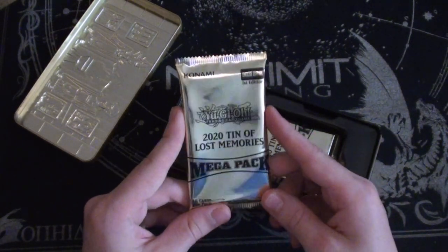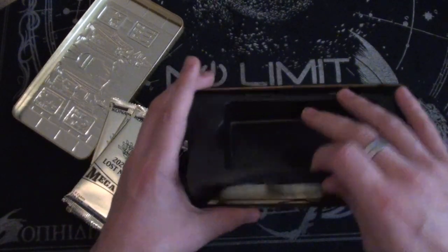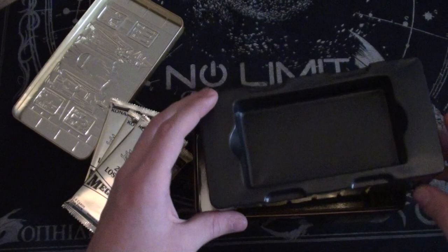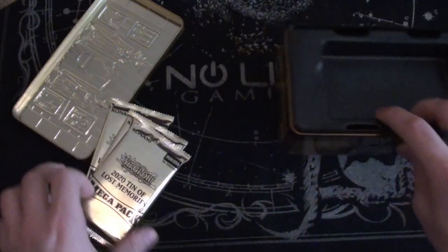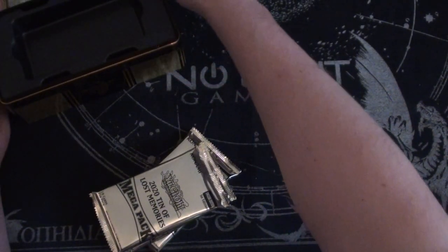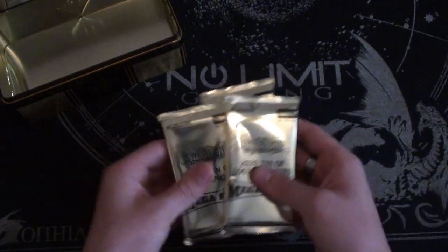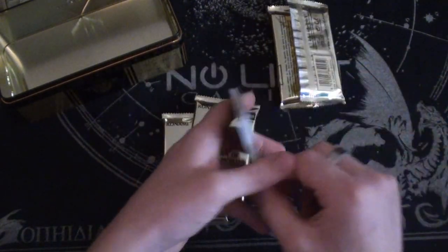Here we are — the 2020 tin, Lost Memories packs. I believe we get three packs, and yes, just three packs with no promos at all, which seems a bit weird to me. I thought there were promos in this — nope, just three mega packs. Fair enough. I'm going to keep one tin for my stuff and one for Gordon's so we can easily divvy it up. Let's get straight into the first pack — I have no clue what order the cards are going to be in.